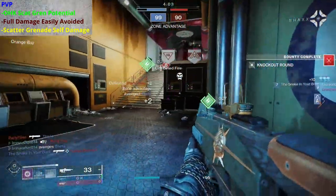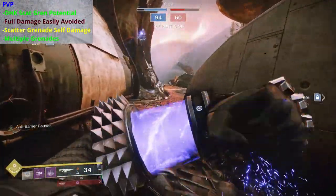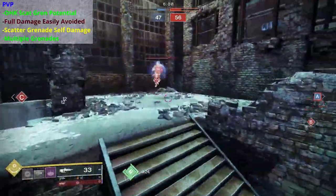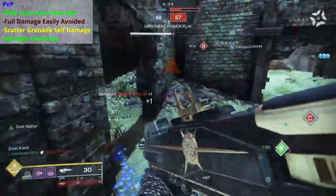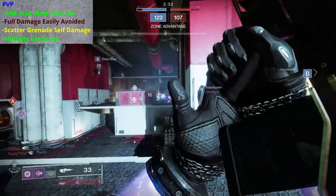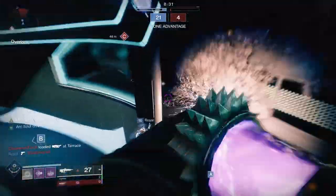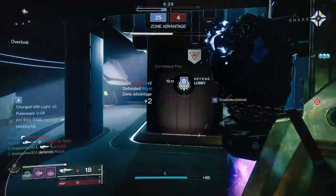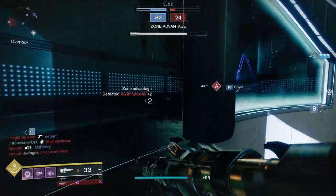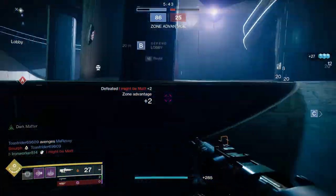As we talked about in the PvE section, having two grenades for PvP is a definite advantage. Handheld Supernova on Middle Tree is a very strong offensive and defensive tool. You can proc Devour more often, which is very strong in PvP as well. Or just throw two Scatter Grenades at the same target and make sure he's going down. Whether Nothing Manacles are working as intended or not, they do provide some utility. I really think that the additional grenade charge aspect outshines the seeking Scatter Grenades.